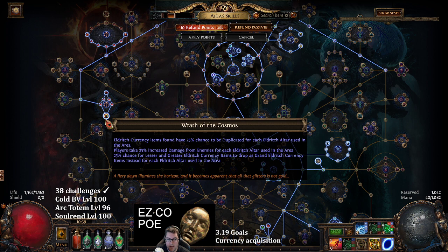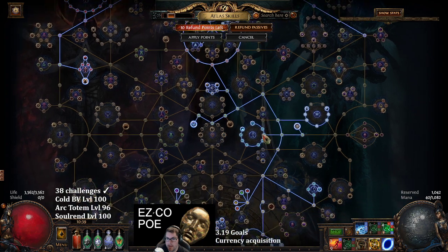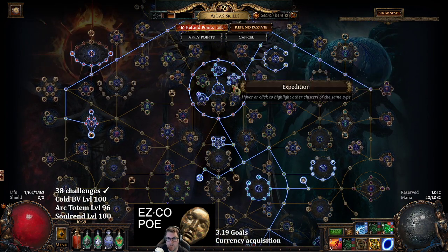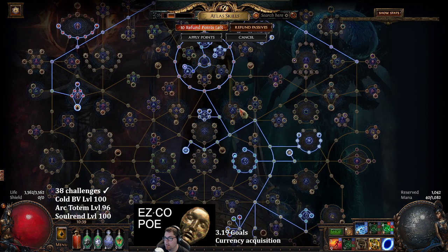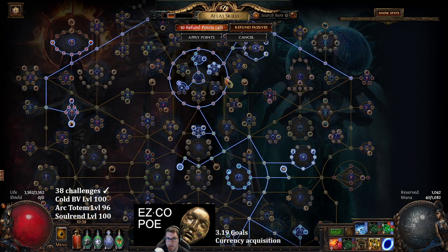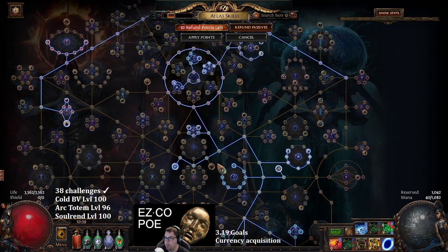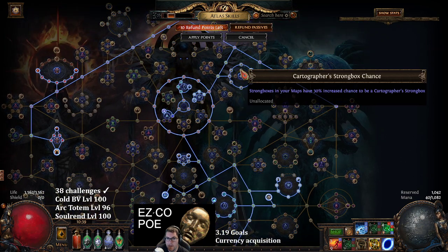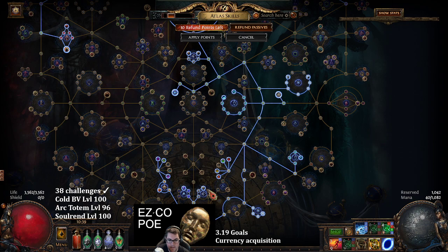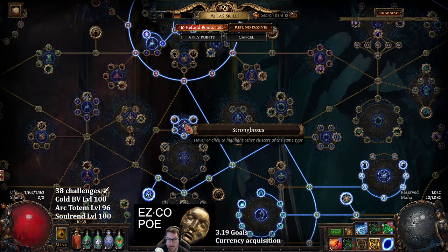Wrath of the Cosmos is our third and final jumbo node on the tree, which will give us more eldritch currencies. We're going to take every single harvest node - there's not one harvest node I didn't take. We're going to take mostly all of the expedition nodes, except for the top two and the little expedition node in the center. We'll take all the strong box nodes except for cartographers.